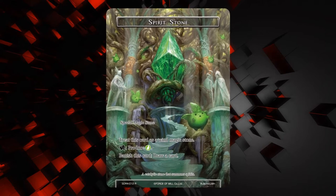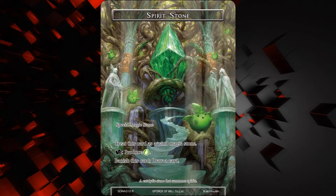First up we have Spirit Stone — I think this stone is actually super good. It's a special magic stone: take this card as a wind magic stone, you can rest to produce a wind, and you can banish it to draw a card. That's really cool. Early game it acts as just a magic stone, and in the late game you can banish it when you have a few cards in your hand to draw extra cards. I really like this card. I think it'll see play possibly in decks other than the Gil deck.